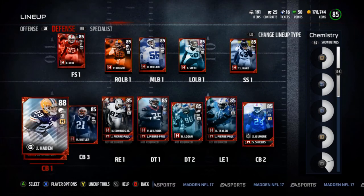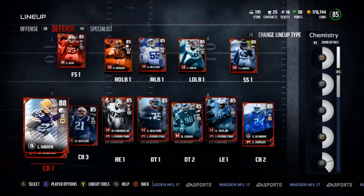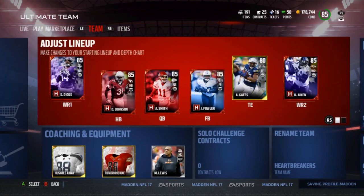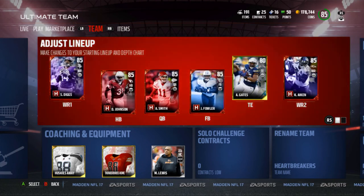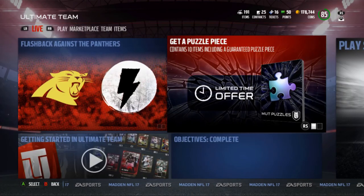I probably should sell Joe Hayden honestly because I can get 20k or whatever he's worth, but I'm not gonna do it yet. I might do it soon and just play Sam Shields as the fourth, keeping it as Stefan Gilmore, Malcolm Butler, Delvin Bro, and Sam Shields. But we'll see what I decide. I hope you guys enjoyed this video - drop a like if you did, subscribe if you haven't, and I'll catch you guys in the next one. Peace out.